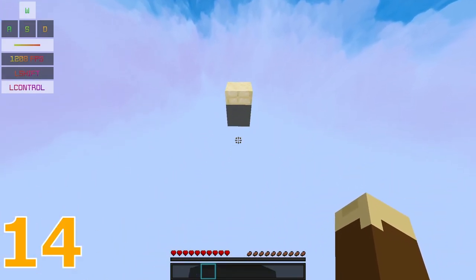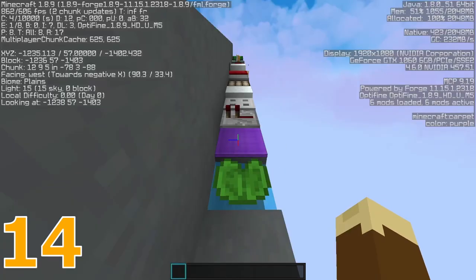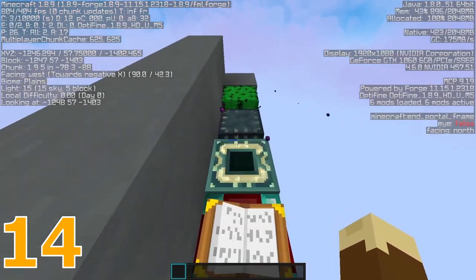Everyone knows you can use something like slabs to add some height to a jump, but there are a total of 16 different heights of blocks that can be used in Minecraft.